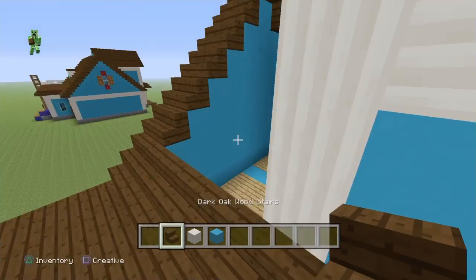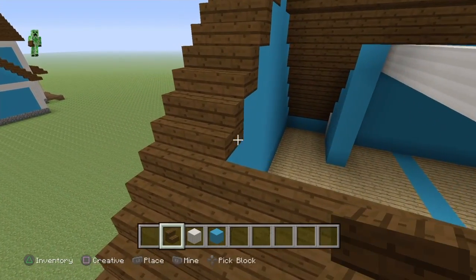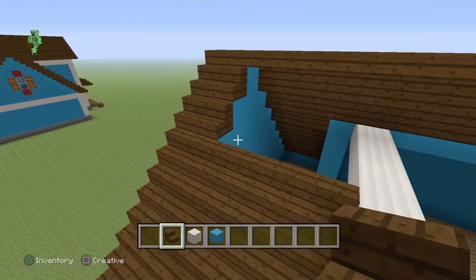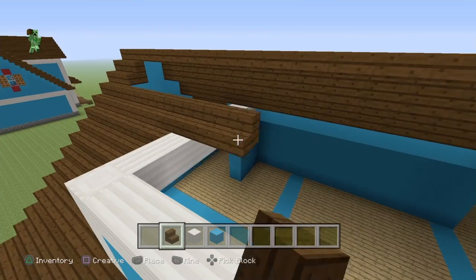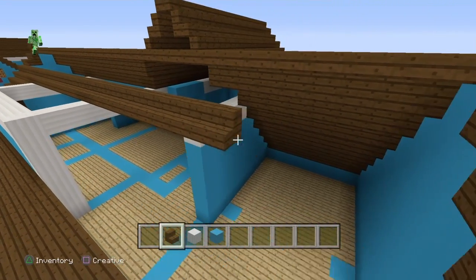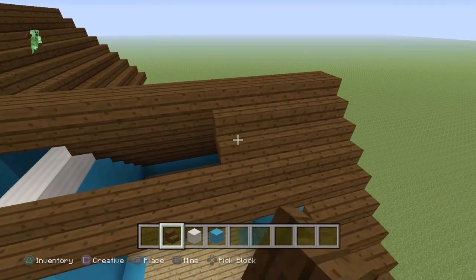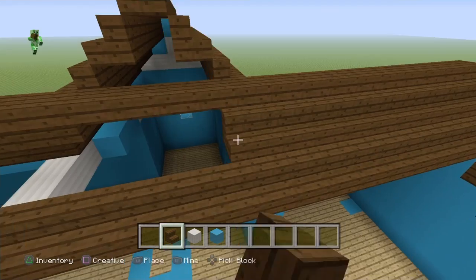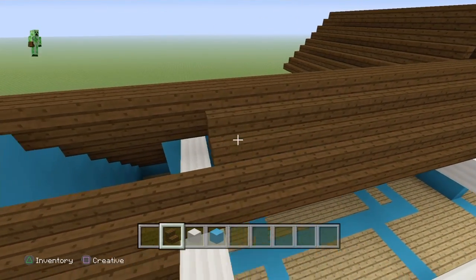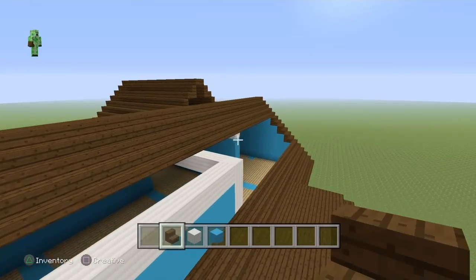Grab the dark oak wood stairs and place them on top. Once you get up here it's going to go perfectly over — no twists and turns. Then literally all we're going to be doing is connecting all the stairs with one another.